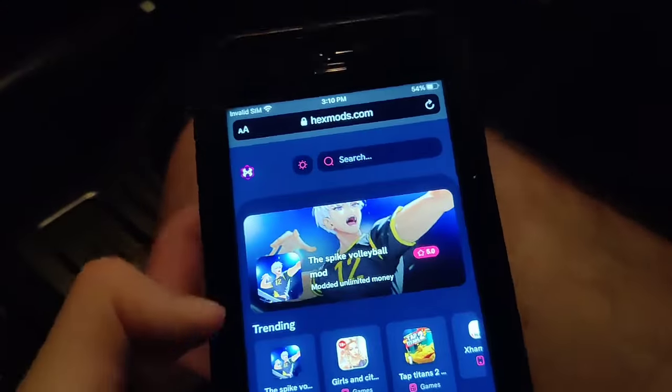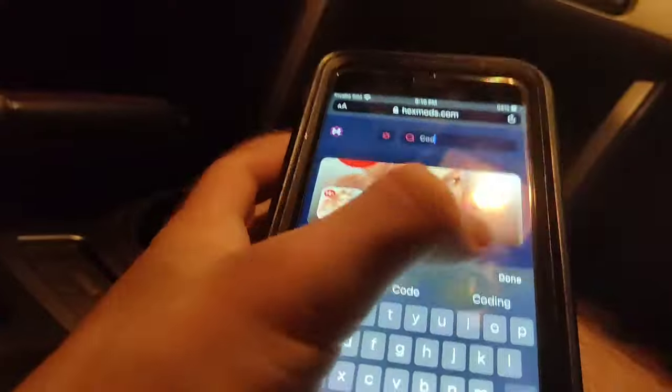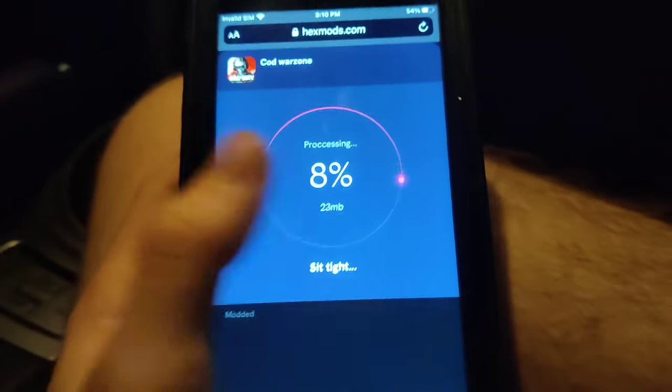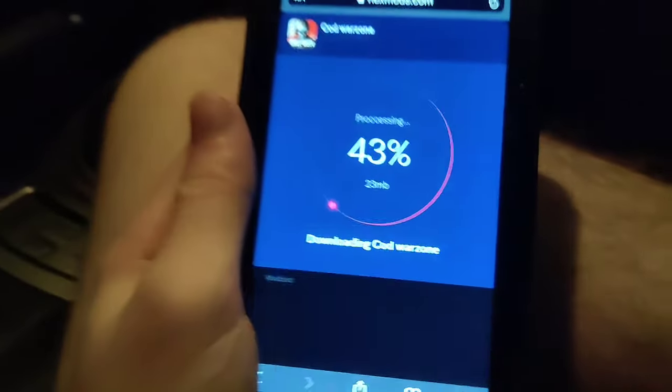The first step is to go to this website called hexmods.com. Once you're on this website, go to the search bar and type in 'cod.' As you can see it says 'cod warzone,' so just press on this and then press the download button and it's going to start to download the mod. Be sure to go and try this out for yourself because it fully works.